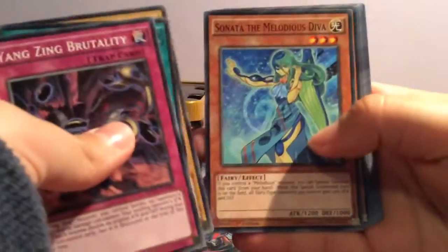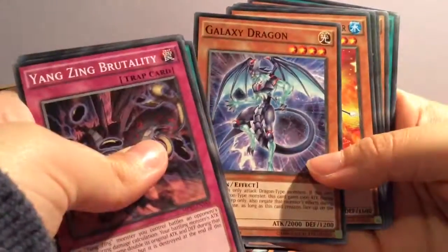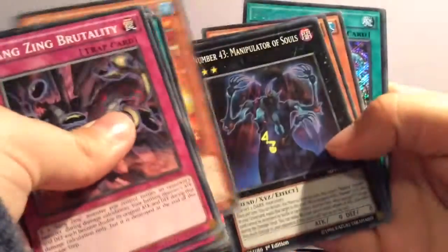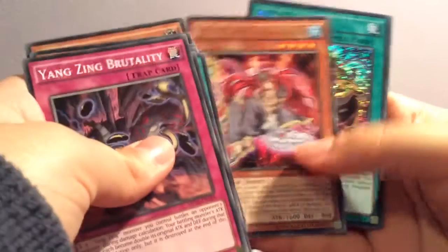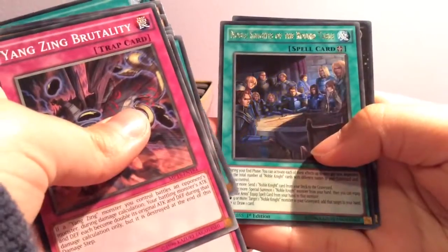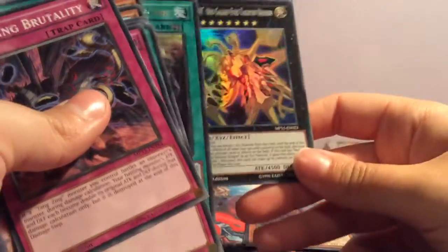Toy Vendor, Toy Vendor. It would be nice if my camera focused and stayed focused. Ooh, Galaxy Dragon! Number — good. I think I might have that already but who knows. Dance Princess of the Nekroz, Pot of Riches, Noble Knights of the Round Table, and yes — Number C107: Neo Galaxy-Eyes Tachyon Dragon! I think I already have this card but hey, it's a Number and Numbers are cool.